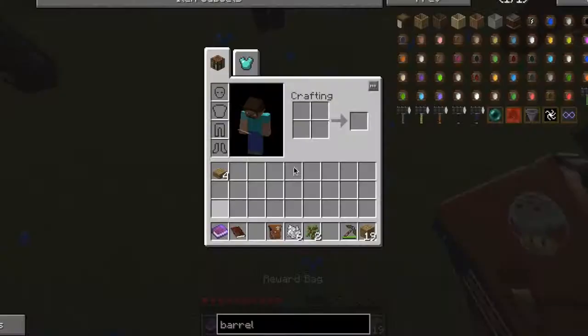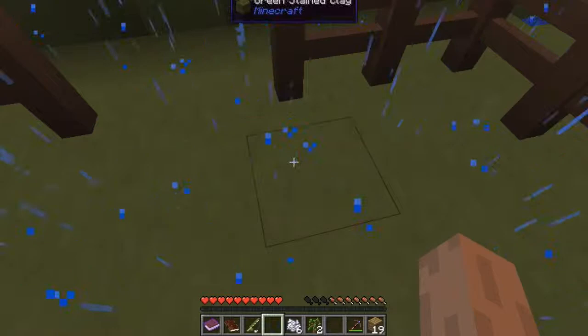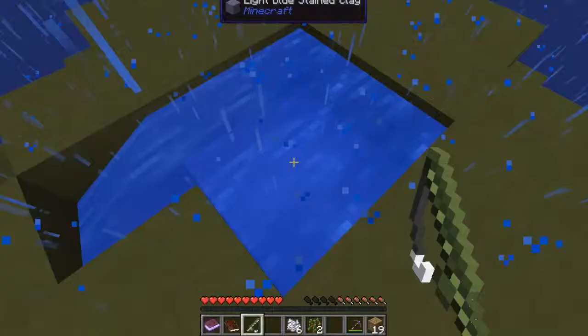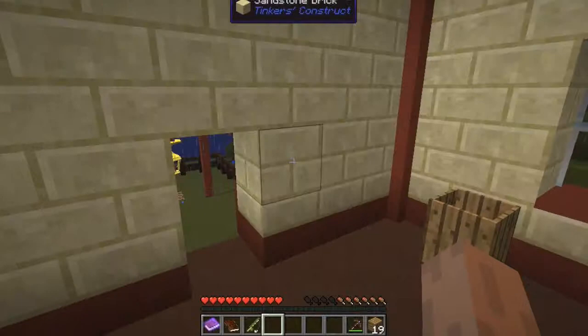I also got a reward bag. This is a basic — if I right click on this I got a fishing rod. It'll be very helpful on food since I am going to die soon. This type of fishing rod, you need baits, and that will be coming up soon. All right guys, that's going to be it for today. Nice sunset going on. We'll come back soon. Thank you for watching.